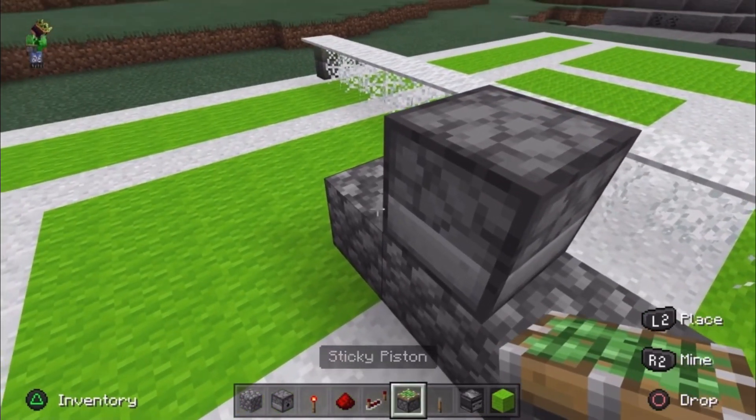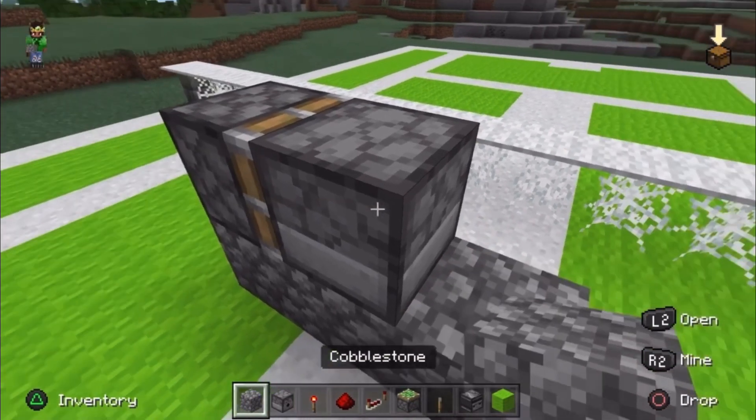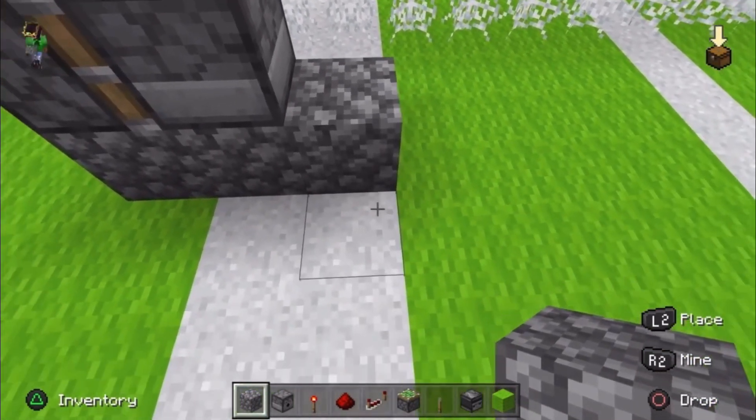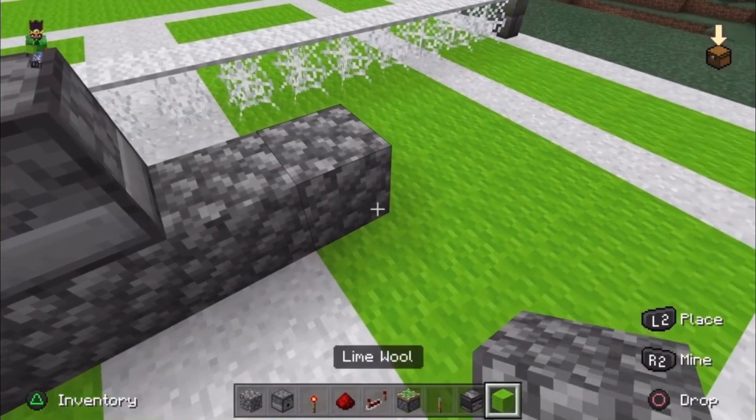As you can see, I place two random blocks — I use cobblestone because I like how it matched with the dispenser that I put there. Also, you're gonna need sticky pistons.